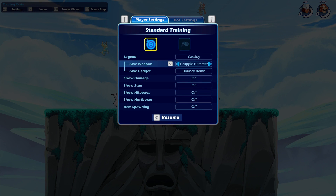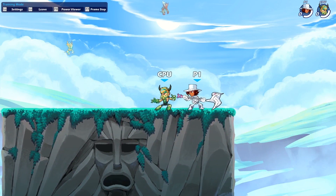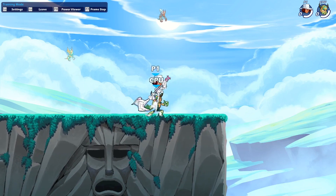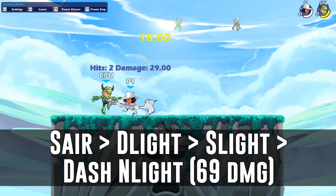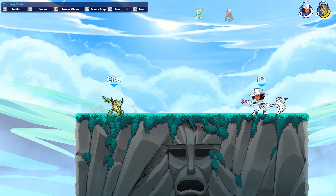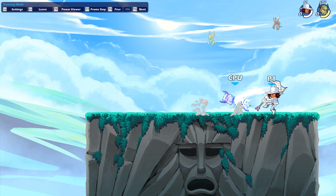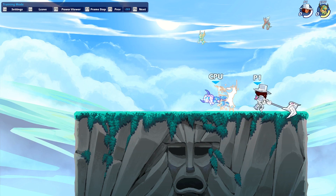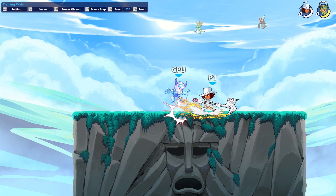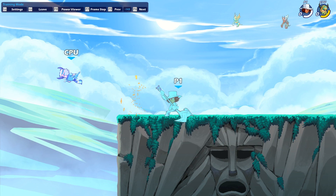Let me just set up the bots, give Cassidy hammer. He's at zero. Let's change it to Beauvoir for consistency. The first combo I want to show off is sair into delight into sidelight, and then finish it off with an nlight. This is the easier of the two to hit — a four-piece combo that does 69 damage on a five defense legend. You start off just falling sair, hit it pretty close, then instantly into delight into sidelight, and then finish off with an nlight.